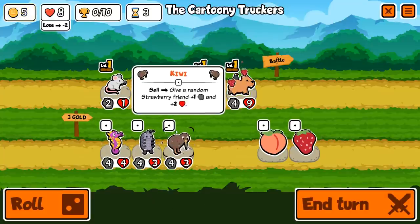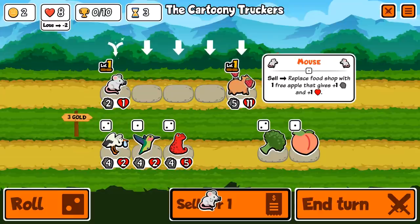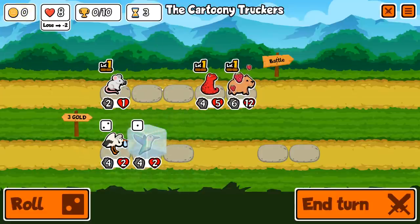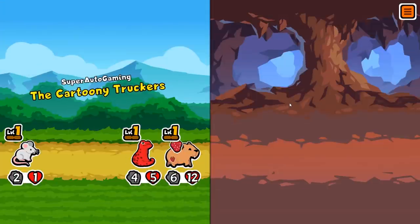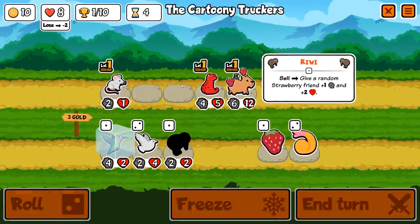At level two, when you sell it, it swaps the stats permanently - so a very good ability. At level three it's a bit more lackluster because you have to keep the frog on your team the whole time, but it's an end of turn effect, so at the end of the turn it will swap the stats. You can do that as many times as you want, but you have to invest nine more gold into something that you might only swap stats twice on.